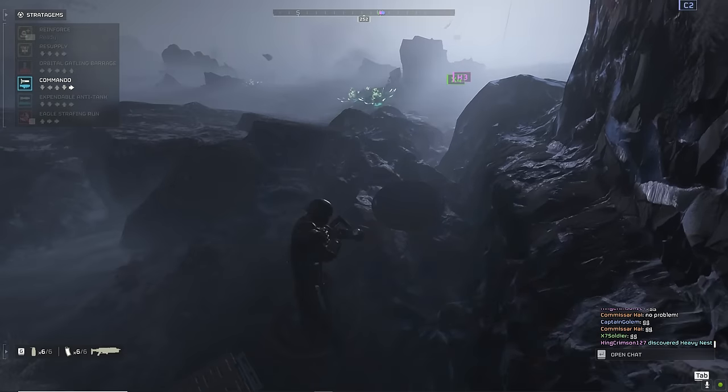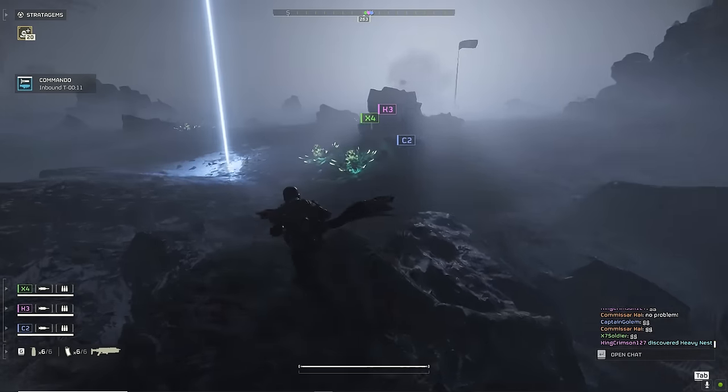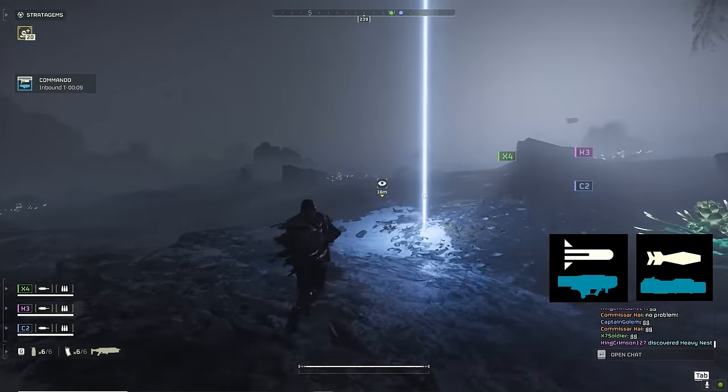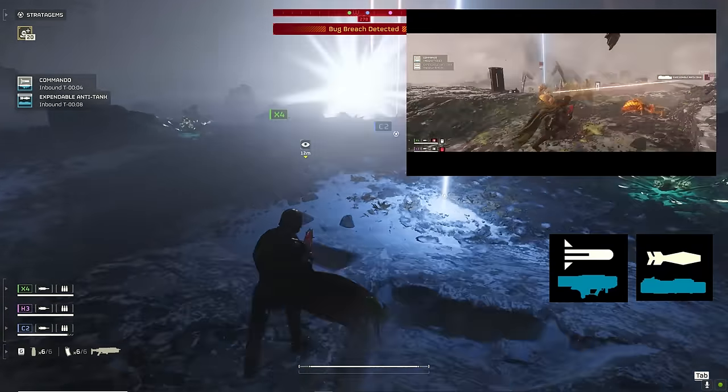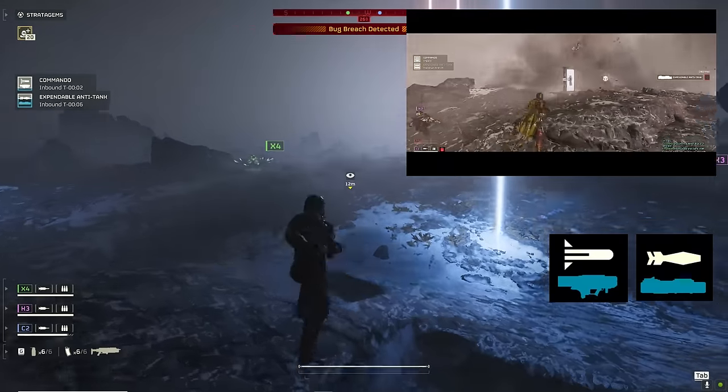While we drop in and get set up, let's talk through our loadout. The star of the show today is the Commando and EAT combo. Both support options are fantastic for taking on heavy armor, but when you take both, it gives you a ton of flexibility in how you use them.